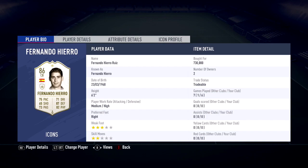The 3-star weak foot is not bad — 4-star is obviously ideal — but he plays pretty well with the ball at his feet. Six games played, didn't score any goals, didn't have any assists, but Hierro is a guy that can score goals, especially on corners.